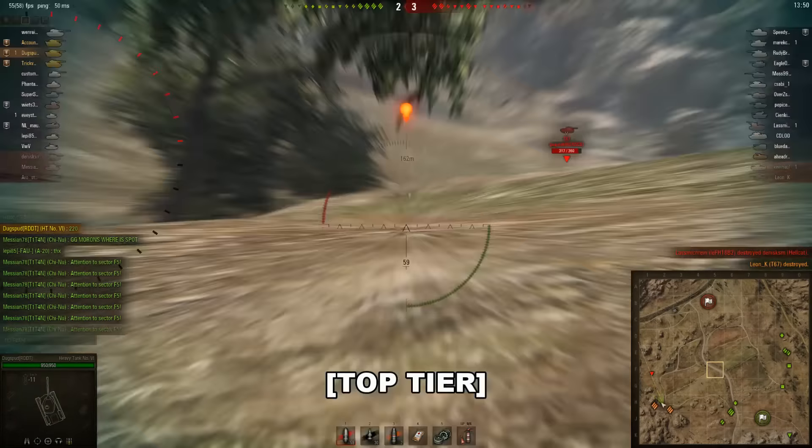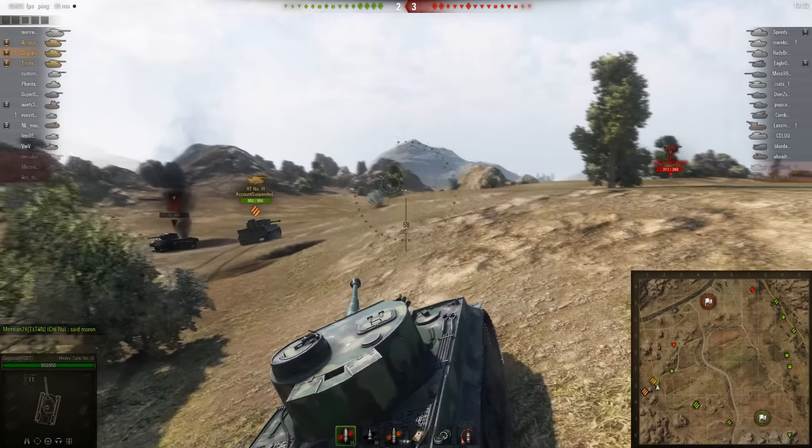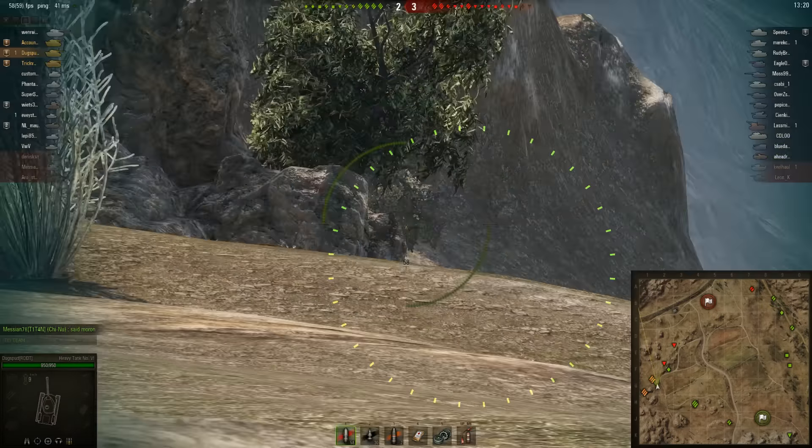Comparatively, the other tier 6 heavies average 160-170mm penetration for similar alpha damage values, but this is to be expected from a premium tank. After all, they are designed to be balanced between stock and elite. As beautiful as a long 88 on the number 6 would be, it would be removed for being OP quicker than the fabled SU-76i.